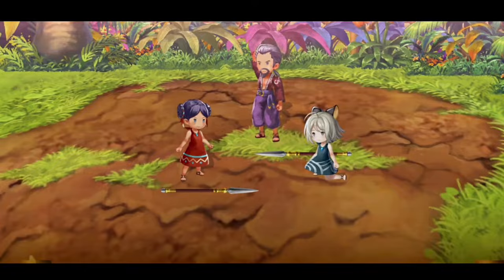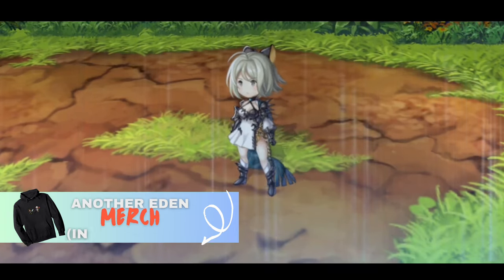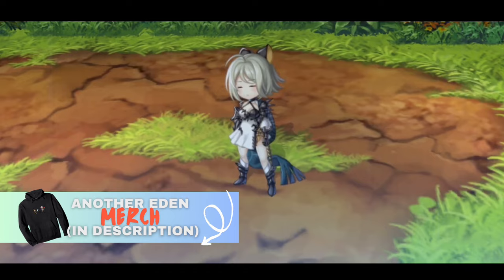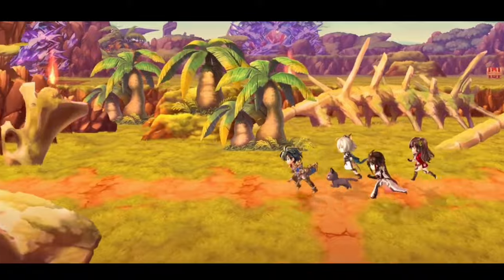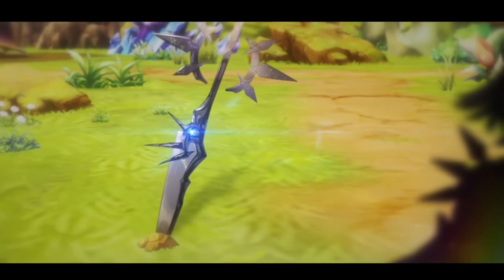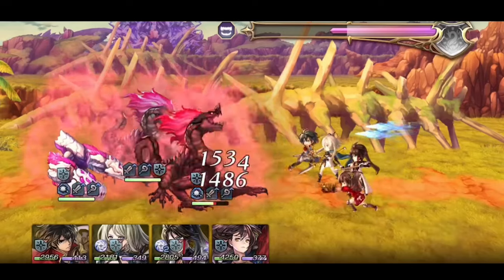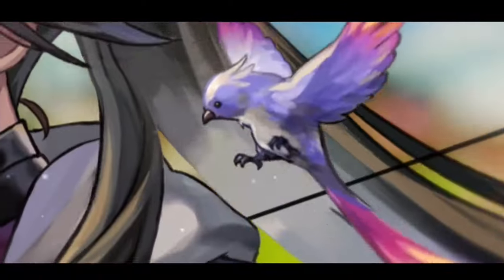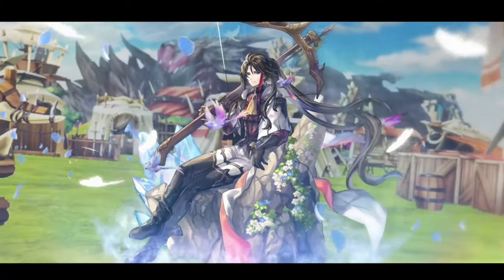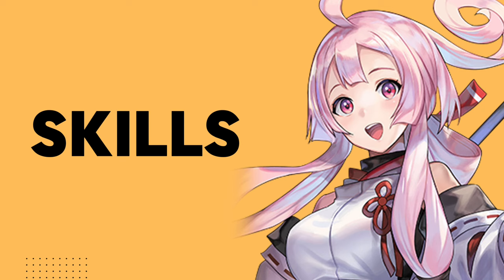Each character gains unique buffs depending on how many Arcadia members you have in the team — the more members, the better the benefits. On top of that, if there are four Arcadia members in the front line, each member can change the element or attack type of your Arcadia team depending on which zone is set. In Sazanka's case, if you have four Arcadia members up front and raging fire stance is activated, your whole team gets Kaleido and becomes a fire element team, helping you fight many kinds of bosses without swapping characters.